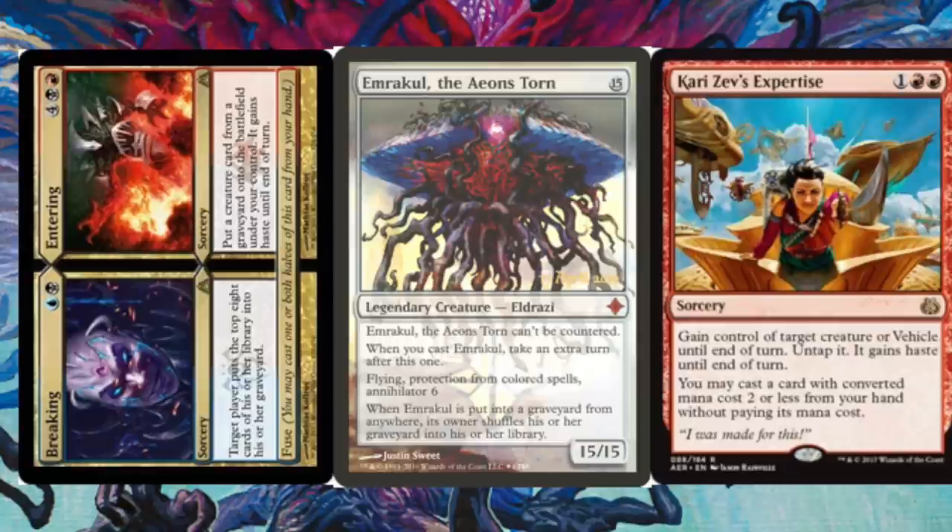Now it is possible your opponent does not have a creature or vehicle this early on, but it's also possible they might have some type of blocker, although it's not actually going to help. So this is pretty good if you have a Birds or a Noble Hierarch, because you can target your own creature.